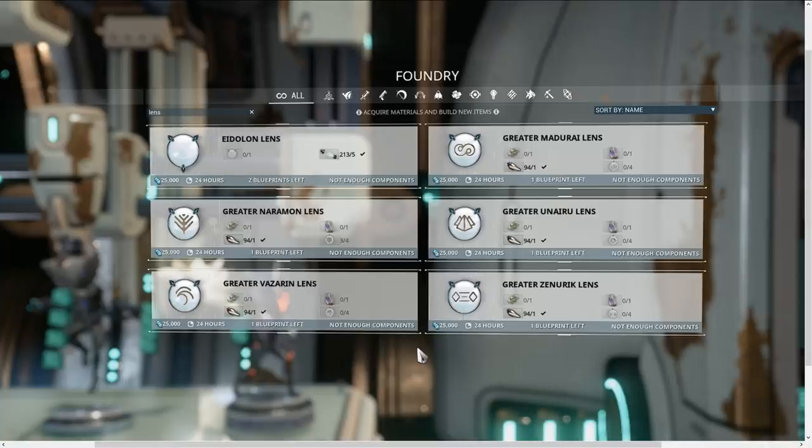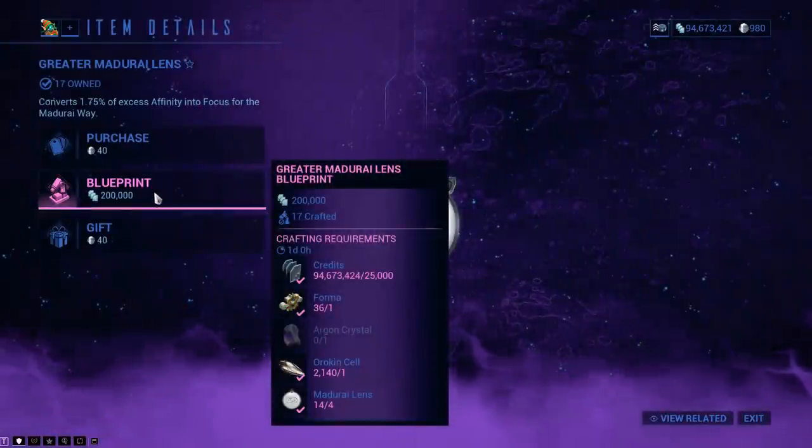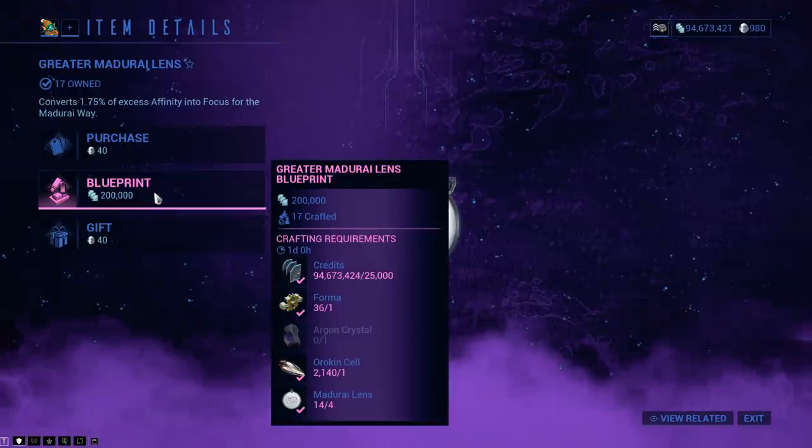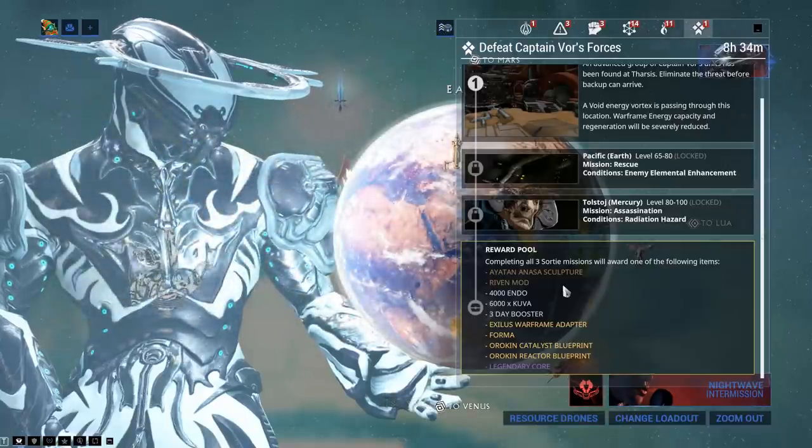So to summarize: Lua is built using an Eidolon lens, Eidolon is built using a greater lens. For the greater ones, you need four normal lenses to build a greater lens of that type. Unlike the Eidolon lens and Lua lens where you can put any lens into the blueprint, the greater ones are locked to certain focus trees. It needs one Eidolon lens former and four normal lenses to build. These are the easiest blueprints to get because they are in the marketplace - the blueprint costs 200,000 credits, then 25,000 credits to build, plus an Argon crystal and the normal lenses.